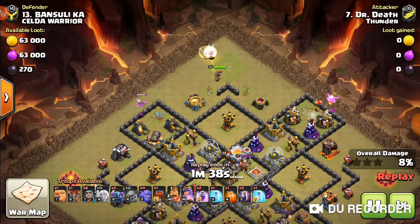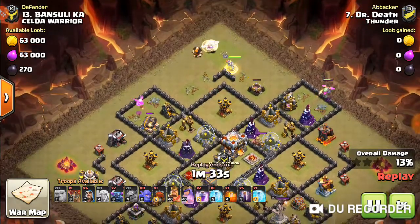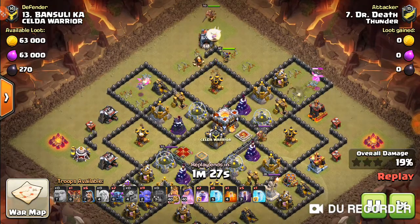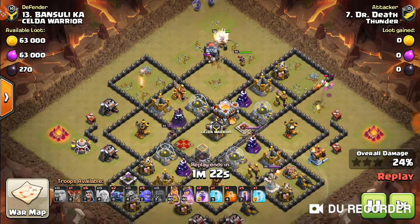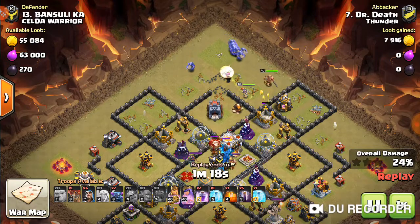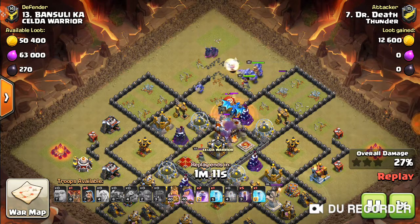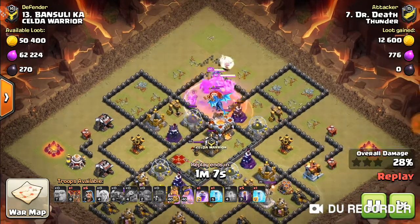Now I'm setting the channel. In this case I had no other use for the Giant since the Baby Dragons had done such a good job. Now here come the Bowlers — I should have put the PEKKAs down first. There they go. Poison's down, everything's going in.